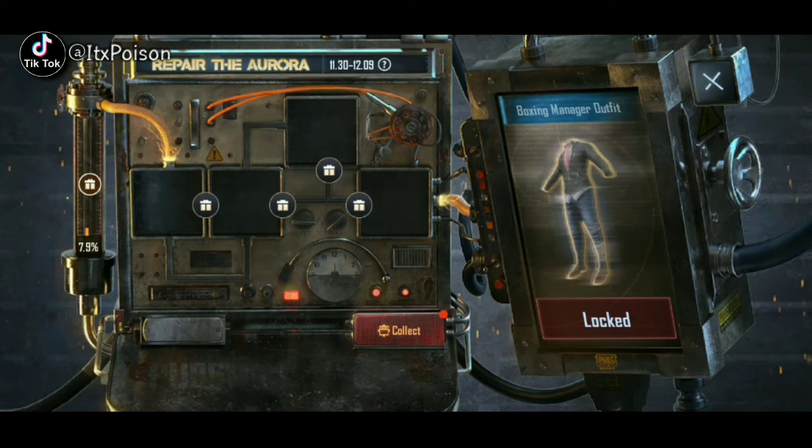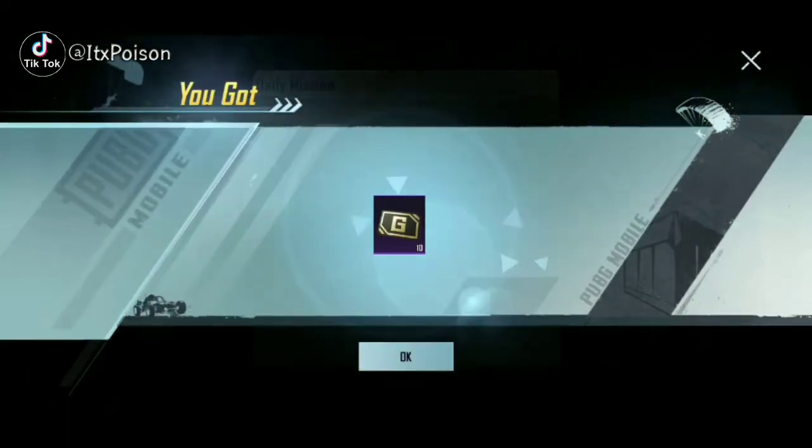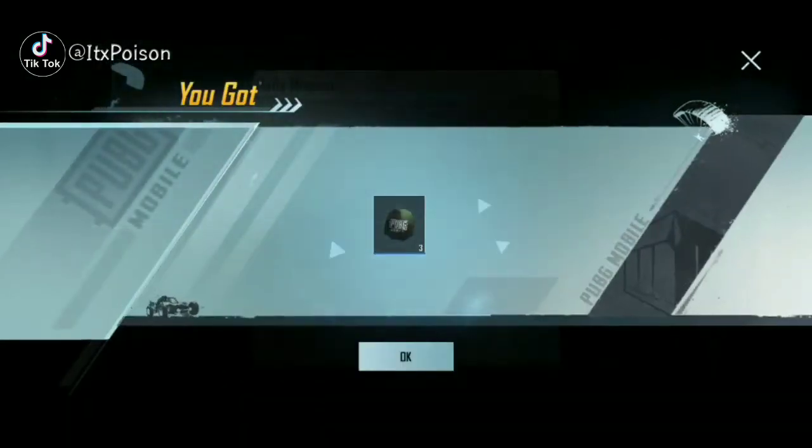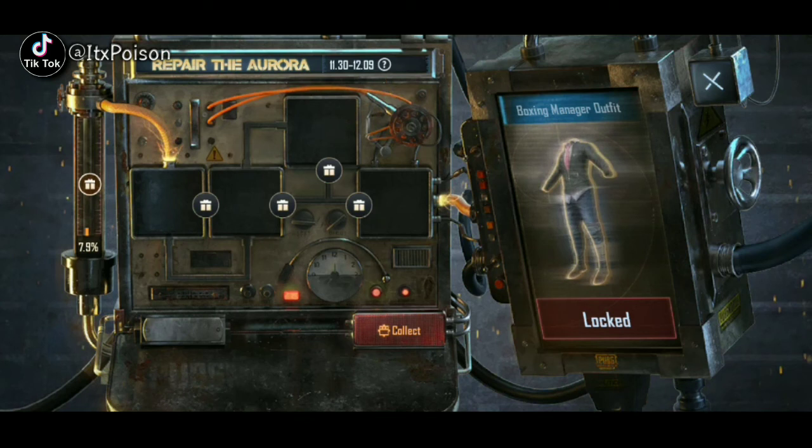Basically what we do is complete daily missions to collect energy and components. The main thing is the components — there are four slots where we fix the components and set the flow of energy. When we complete missions we get energy or components. You collect them, get extra rewards, and the key goal is to fill the energy bar completely to unlock rewards in the slots.